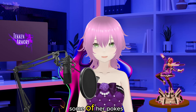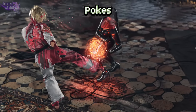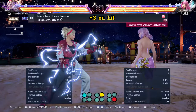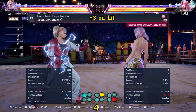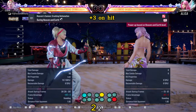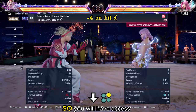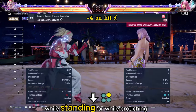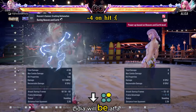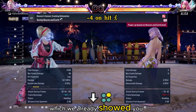Next, we will show you some of her pokes. This is her 1-2-4 — a good poke after your 1-2 since you can mix this up with 1-2-2. This is her down 2. This leaves Lydia in crouch so you will have access to your while standing or while crouching moves after. However, Lydia will be at a disadvantage even after hit, unless she gets a counter hit which we already showed you earlier.